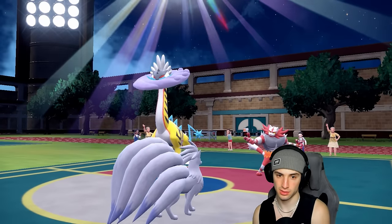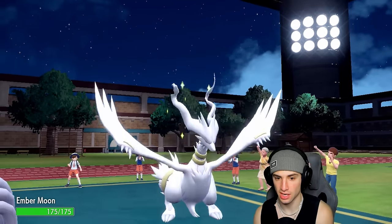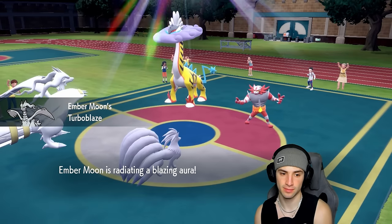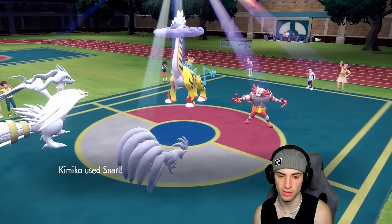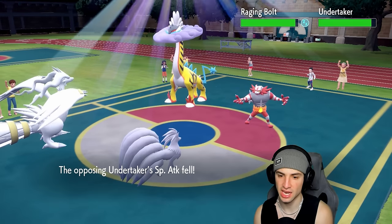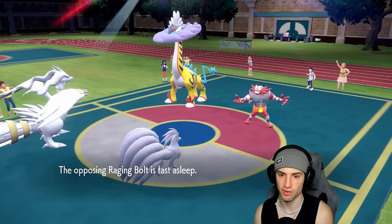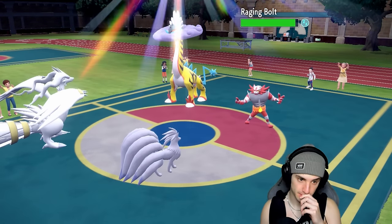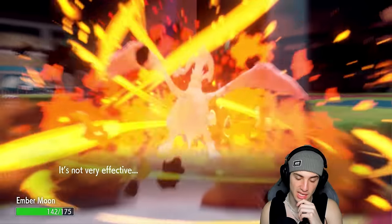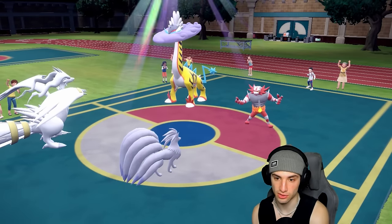Dragon Pulse isn't bad against Raging Bolt, and Incineroar is kind of scary — I'd rather Choice into a Dragon move. So I finally get out Reshiram with Turboblaze ready. I'm going to Snarl again and drop its Special Attack, which is lovely. He's not faking out — could be going for Flare Blitz, which I would love in this slot. Yes, Flare Blitz — we resist that like crazy. From here I'm just going to Snarl again and Choice into Dragon Pulse.